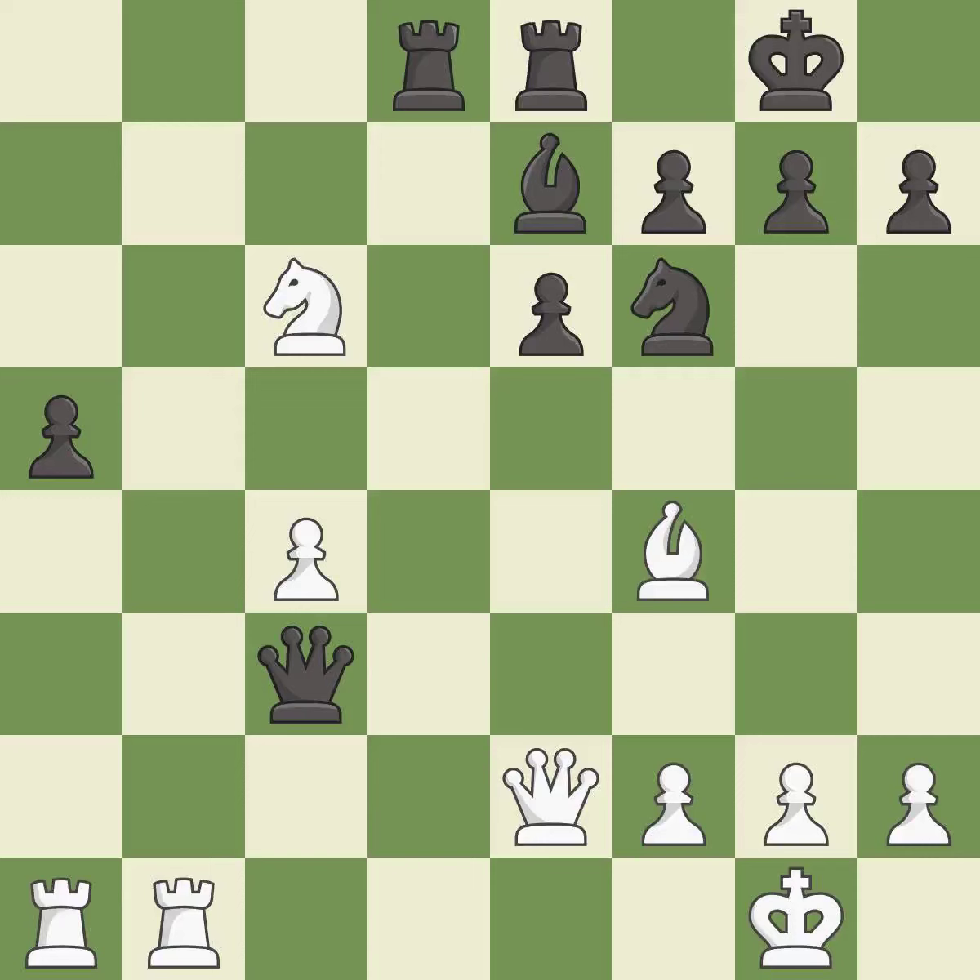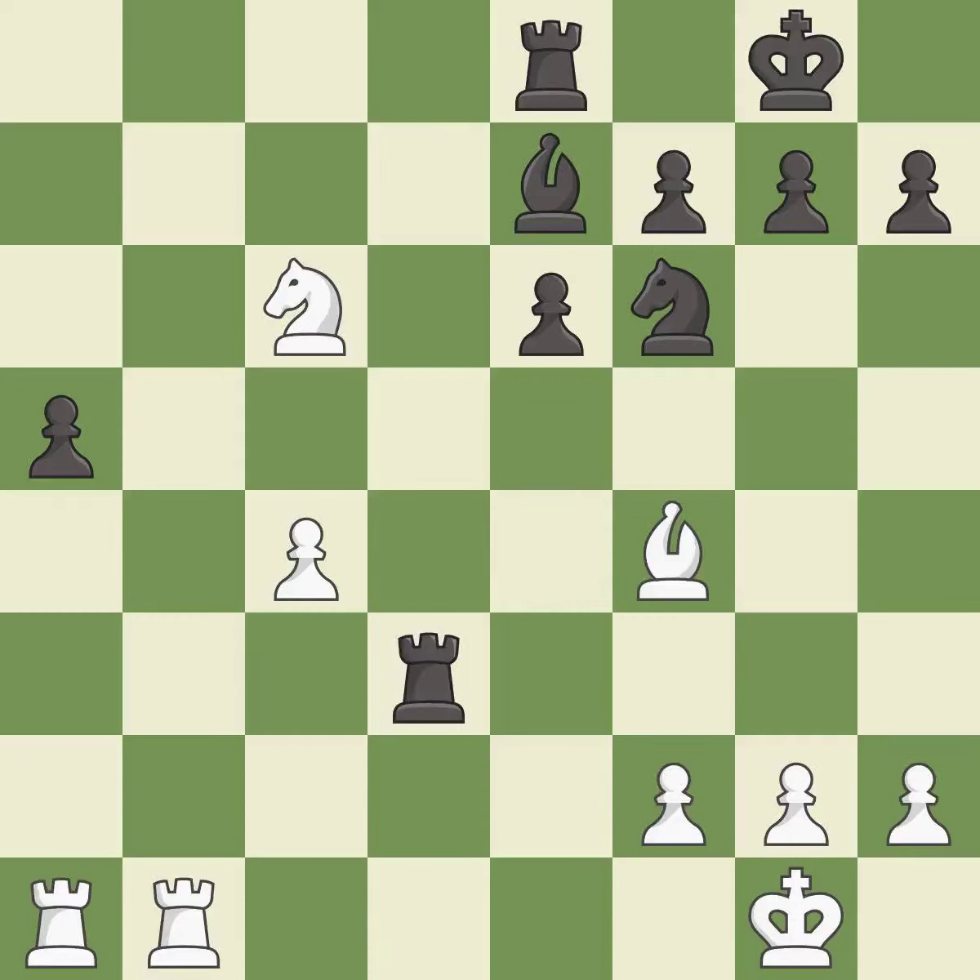This attacks a rook, winning a tempo when it moves away — it is best. This offers an equal trade of pieces — it is excellent. This wins a pawn — it is good. Takes back — it is best.